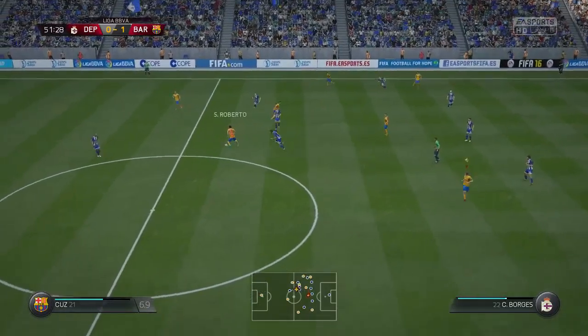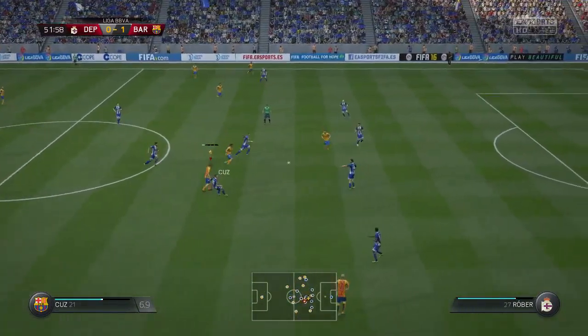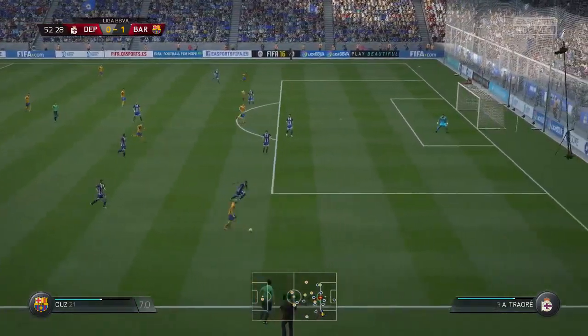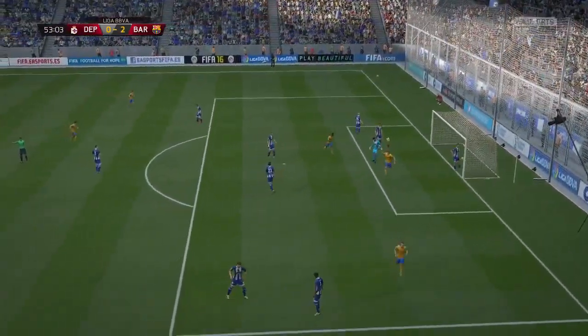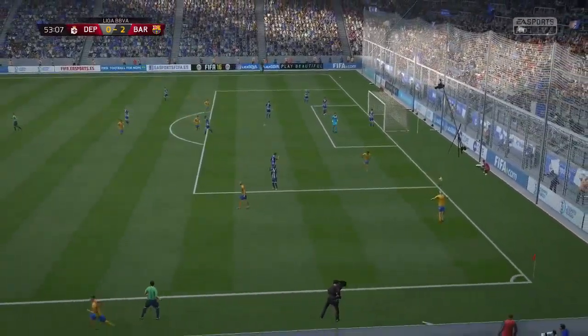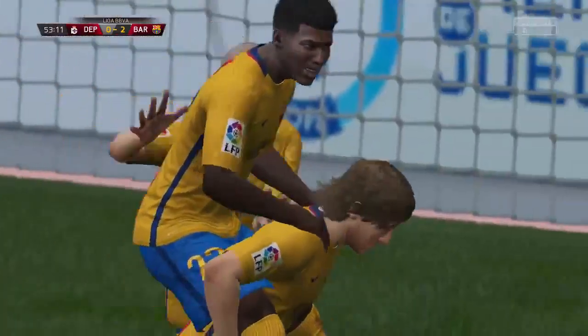Mascherano crosses midfield, gives it to Busquets. Roberto to Hummels — I'll call for it. Pellet along to Mari, Mari out wide to Alex Vidal. Vidal takes it down the corner, now cuts it back inside, swings a cross in. A little confusion there and I am Johnny on the spot — my first official La Liga goal, and at the 53-minute mark we have a 2-0 lead.